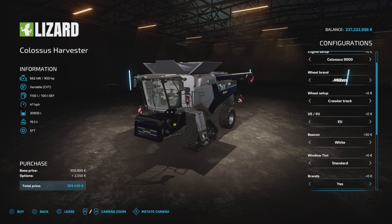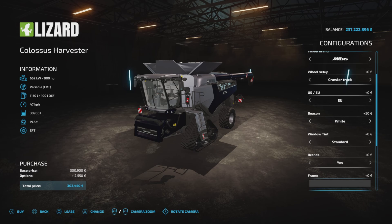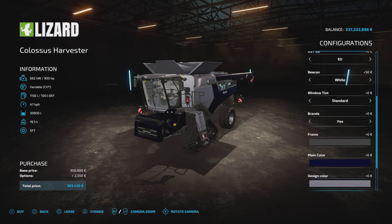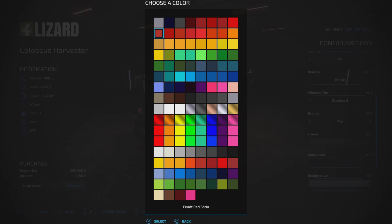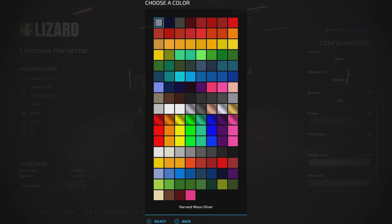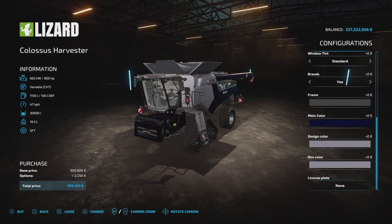That's another reason why I like this pack — there are so many options. You can even have the brands on or off. And the colour palettes — well, they're just huge. You don't have to use them; you can just stick with the base game ones. As you can see on the bottom, you've got so many different colours and just so many options on every part of the machine.